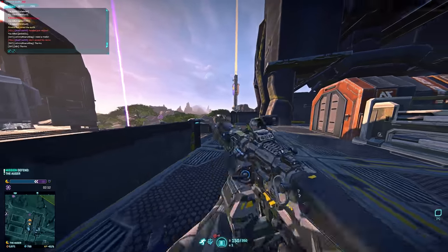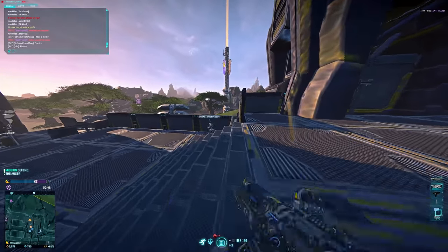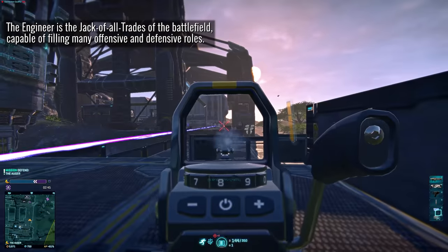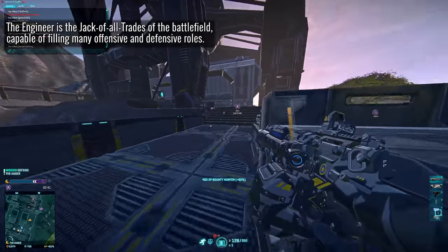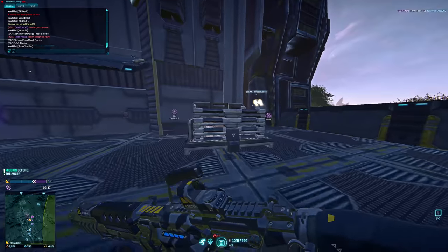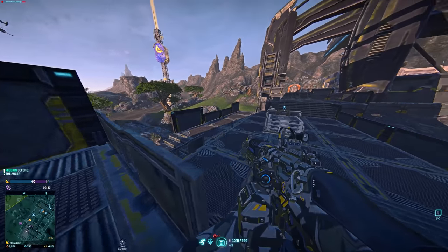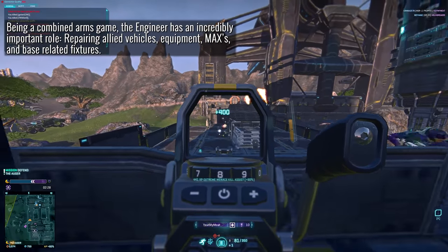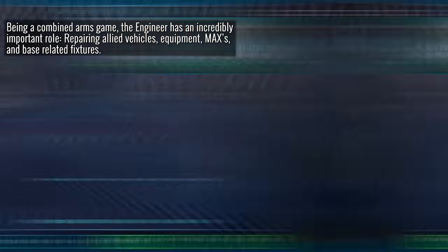The engineer is very much the jack of all trades in Planetside 2 — the class that arguably has the most flexibility and options to either focus on a particular role or cover many at once. The class comes with the all-important role of repairing allied vehicles and max suits with the nano repair tool, which considering the combined arms nature of this game is a critical role to the advancement of any armor column or max push in your faction.